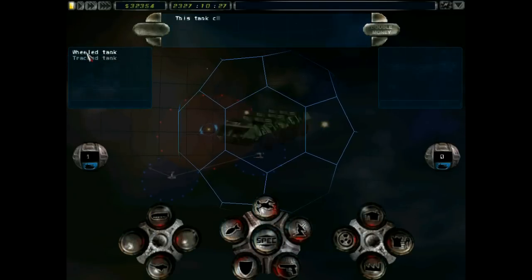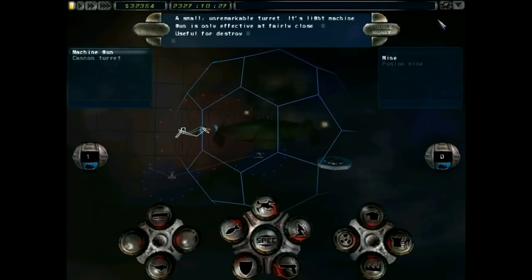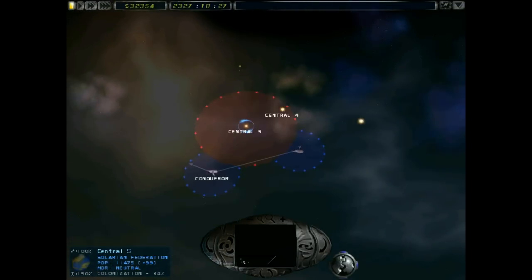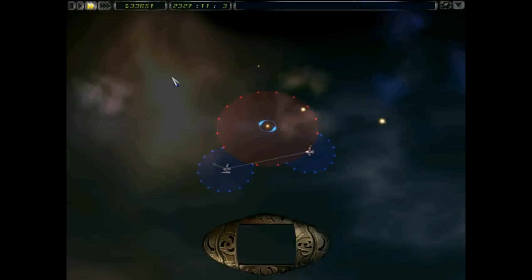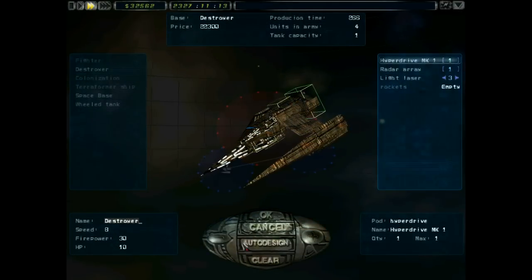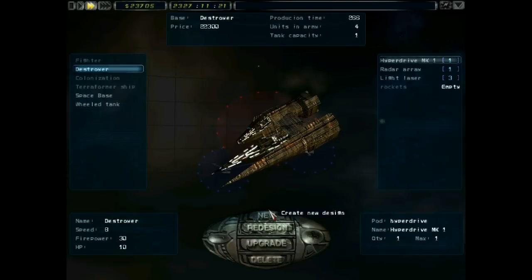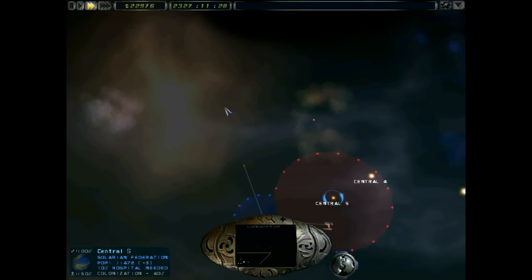Looking at things here - weapons: cannon turret takes one, machine gun takes one. I also have the ability to double-money research, which basically doubles the money. What I will do, thinking about this on the design front, is upgrade to have a Hyperdrive Mark 1. Then I can rebuild and redesign all of the ships - so that's now done. All of our ships should now have that and they should move slightly faster, but that did cost us some money.